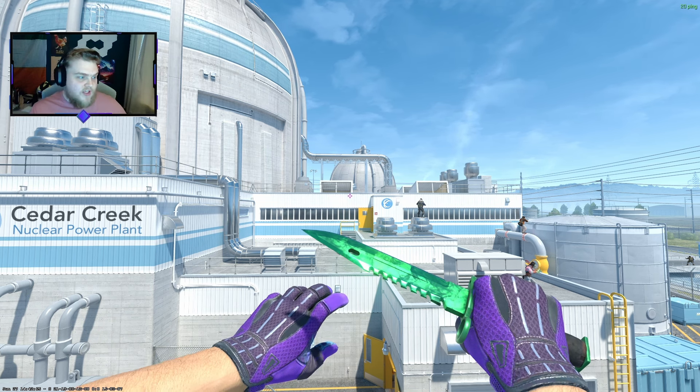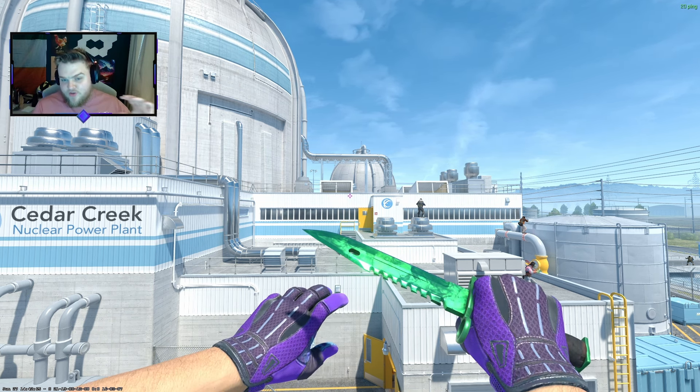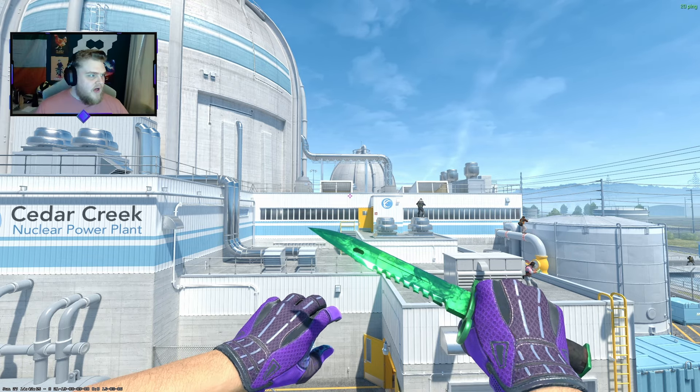For the skin-wise choices, we're going to be going for green and purple skins. Green obviously has a nice contrast — that Joker contrast — and some purple skins pair really nicely with the gloves. I'll go through those now.